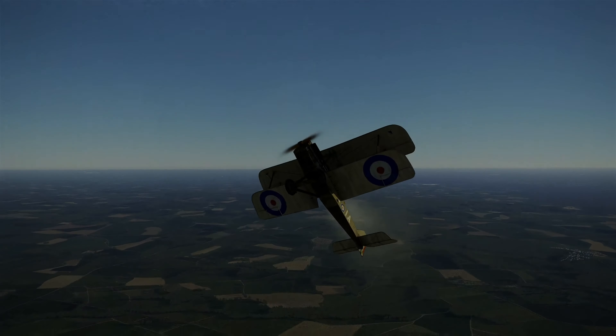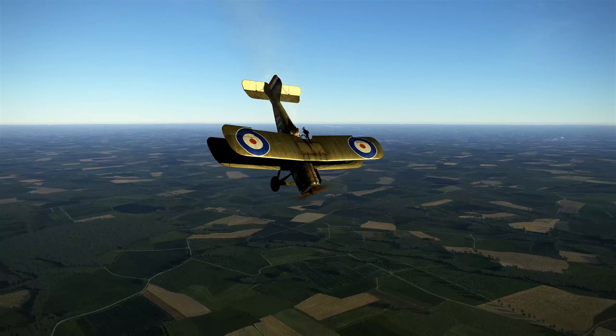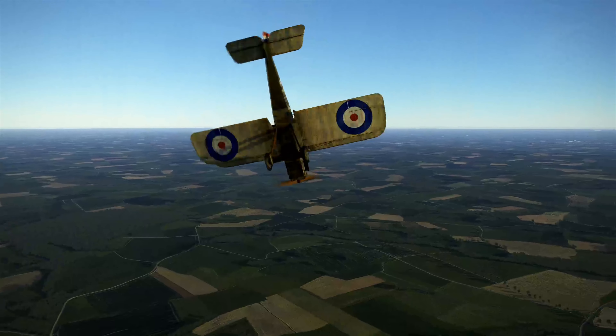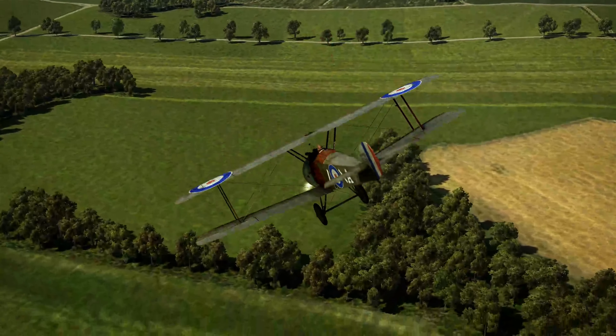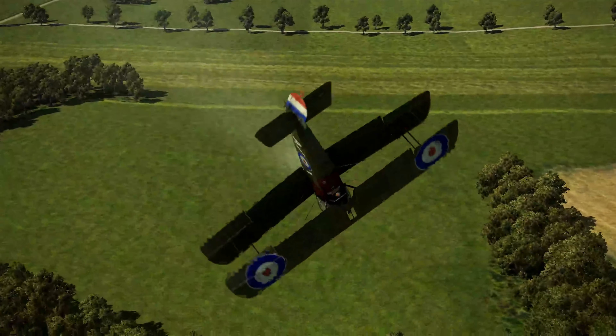Lesson five explores slow flight and how it leads to stalls and spins. Here I haul back and kick the rudder to the right — that induces a stall, and a secondary stall leads to the incipient spin, which leads to the full spin. The emphasis here is not to get good at recovering from these things, but just not entering them in the first place.